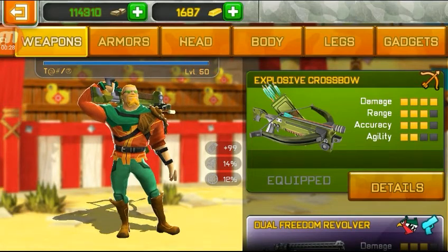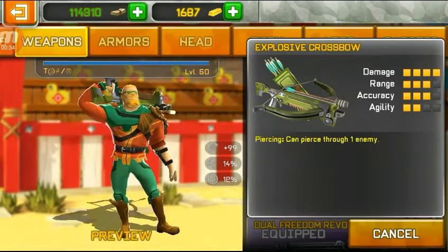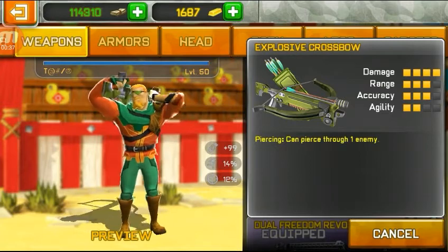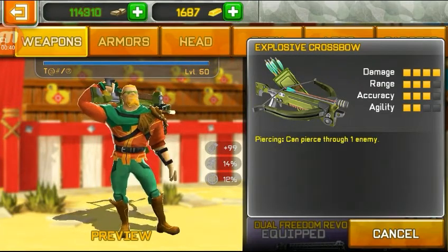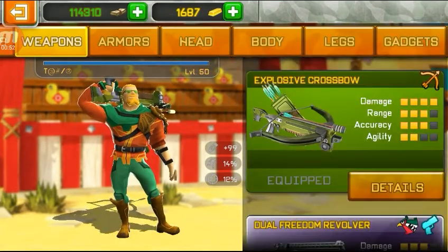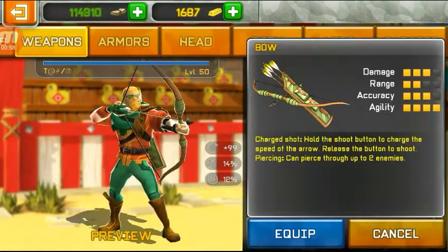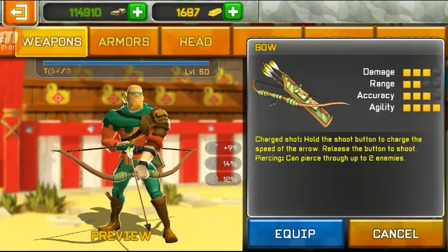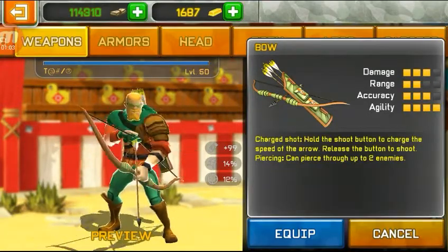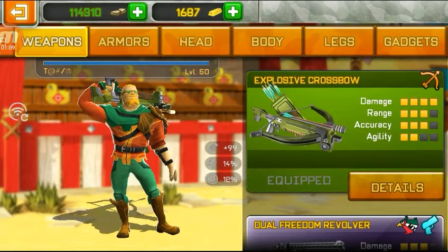The damage is 4, range is 3, accuracy is 3, and agility is 2. Let's check the details — it says piercing here, can pierce through one enemy. I'm not sure it has the piercing effect because it's an explosive bow. But the other bow says it can pierce through up to two enemies, so let's just leave that.